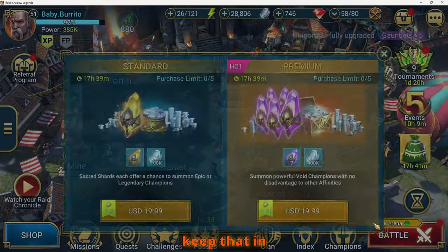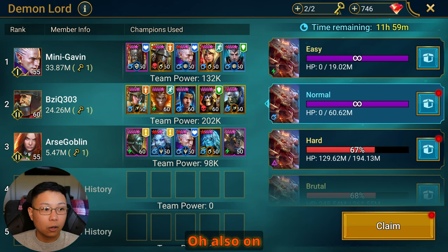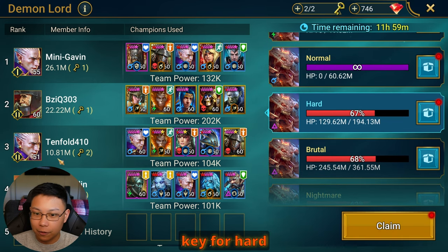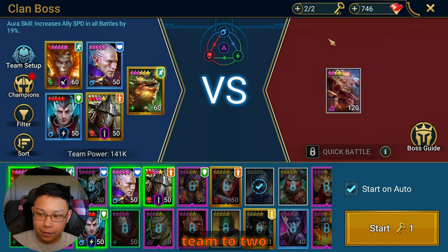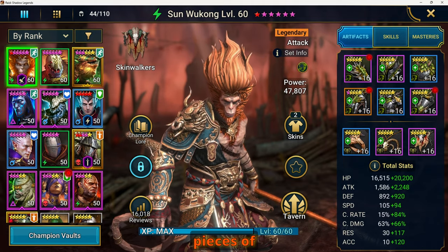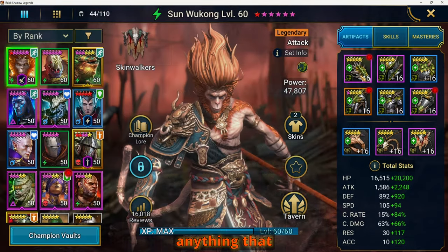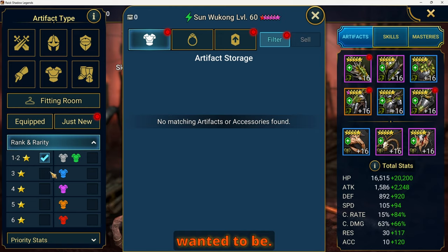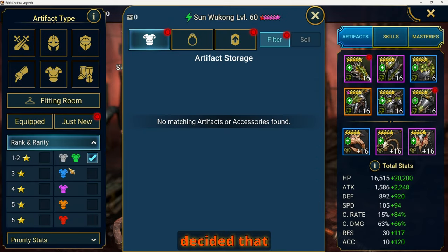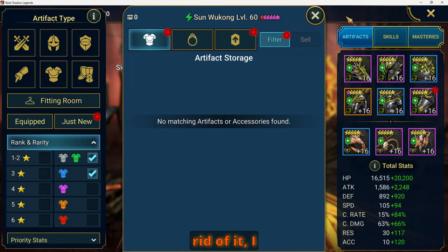We're not doing Sand Devil or the ascension dungeons, and no Iron Twins yet. On clan boss, I'm doing a two-key on Hard right now. With the exception of those special pay-to-win pieces of gear, I'm not really keeping anything that isn't exactly the way I want it. Most recently I decided I don't even want to keep the special gear pieces — I get rid of them, I don't even look at them.